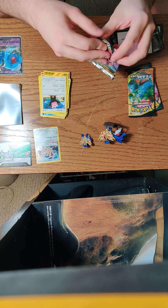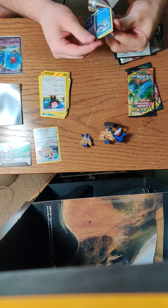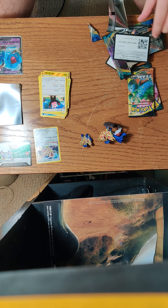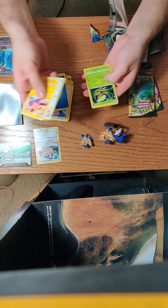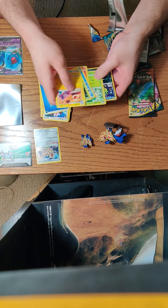Third to last pack, Darkest Ablaze. Code card, for anybody that wants it. Alright: Flaffy, Parasect, Carnivine, Mime Jr., Torchic, Arrokuda, Wishiwashi, Mansei.